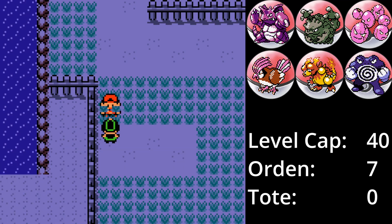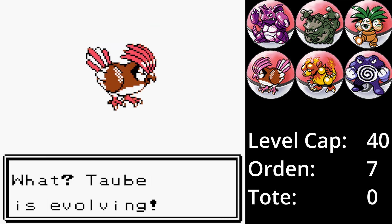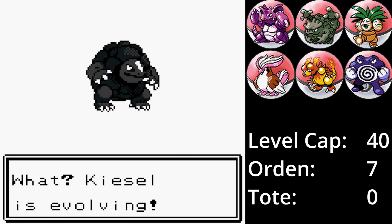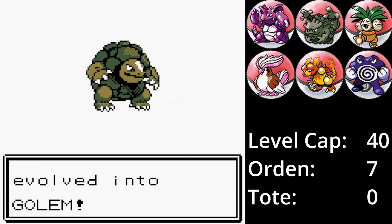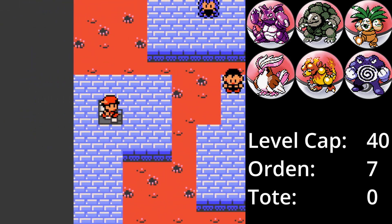Stattdessen bekommen wir von dieser netten Dame einen Blattstein geschenkt, der direkt genutzt wird, um Palme zu Kokowall weiterzuentwickeln. Durch das Erreichen des neuen Level-Caps entwickelt sich auch Taube zu Taubos und es ist an der Zeit, dass sich Kiesel zu Geovatz weiterentwickelt. Das waren auch schon die aufregendsten Dinge und damit geht's ab in die Arena.